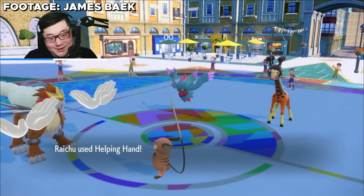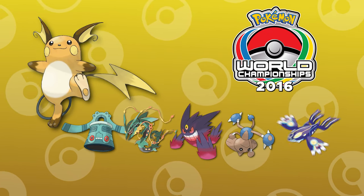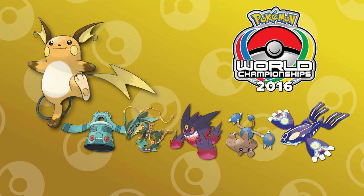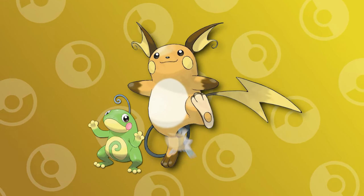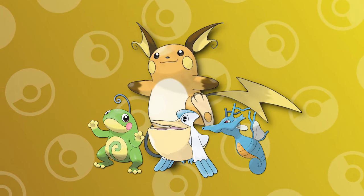Competitively, we've seen Raichu used in tournaments across every generation, but its best feat was back in 2016 when Wolfie used it to win Worlds. On that team, Raichu was a perfect support Pokemon next to Primal Groudon, allowing this Pokemon to dominate the tournament. Raichu will never be a game-breaking Pokemon, but its sheer impact supporting rain teams allows me to easily put it on this list.